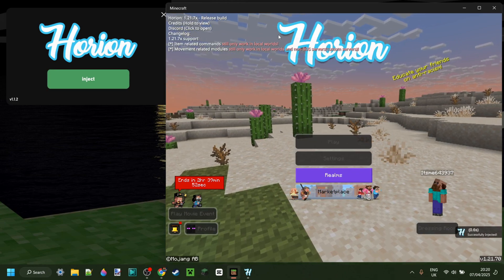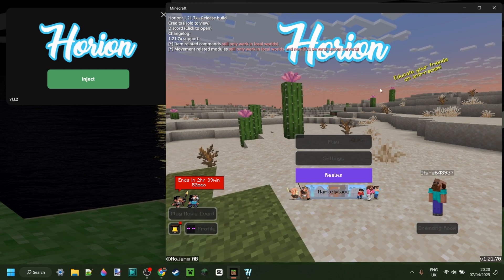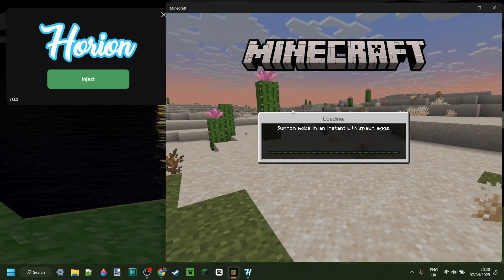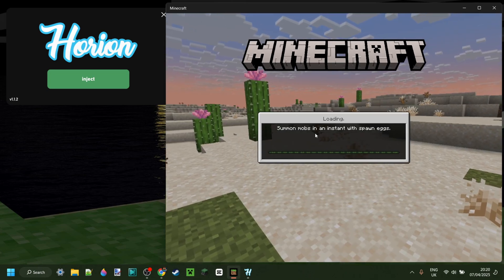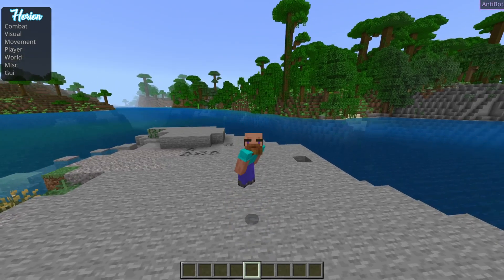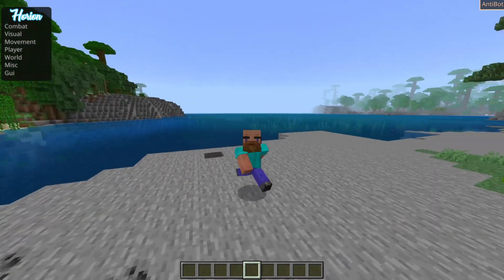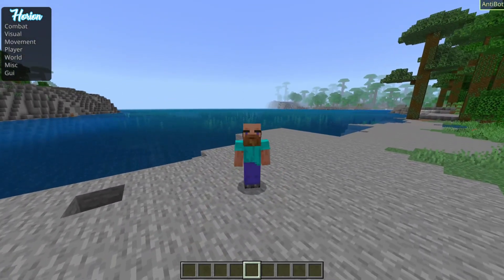With the injector open, we can click on the green inject button and that is automatically going to inject Orion client into Minecraft. As you can see, it's really that simple. Now I'm going to head into a single player world and show you exactly how to use this and how to get at least started.